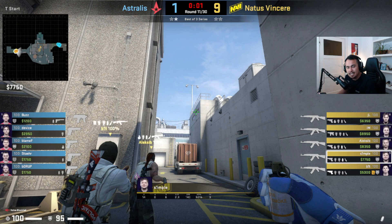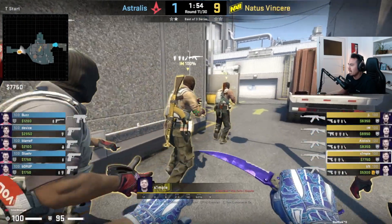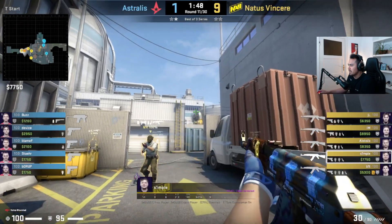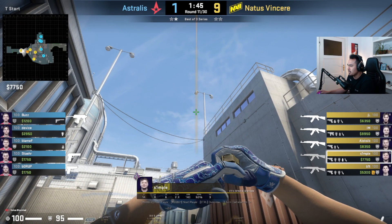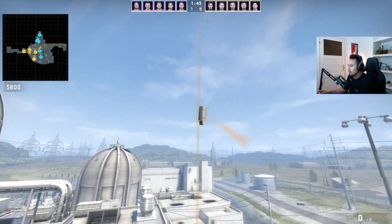Simple uses this instant lineup from spawn number three and then he's going to the old place. This was the first one, then the second one arrives with W or forward jump throw, and then the middle distance of the bar right to him, beneath the lamp with W jump throw.